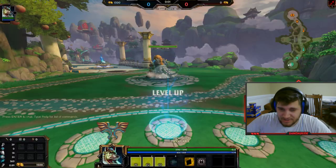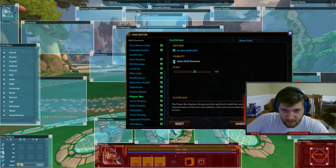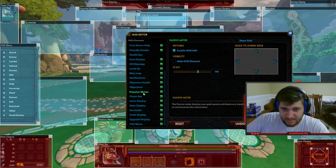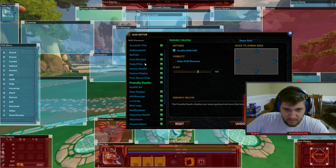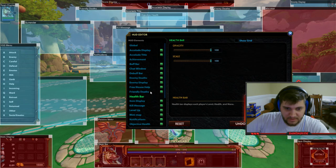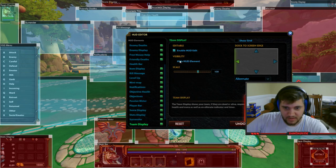Alright, HUD editor: player bar off, score display off, stats display off, surrender — I might need it — passive meter off, mini map off, item display is already off, buff bar off. Now where's the friendly health bar... team display off. Apply.